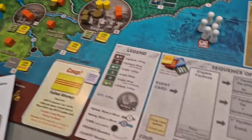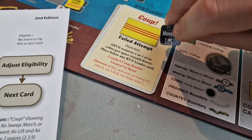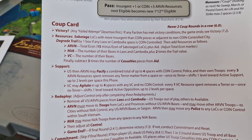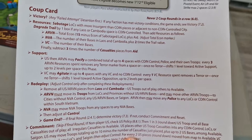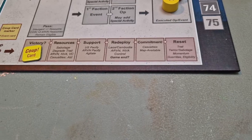Alright, so we're going to do the coup round. We drew our coup card — it's the Failed Attempt — and we have the little reminder on it: the Monsoon effect, which limits what you can do on the card before the coup. Now we're going to work through the coup card on the sequence of play and show you what you do in the coup phase. This is a good thing to get a grasp on when you're first playing, because until you see the coup round happen, you don't realize how the game state and map state can change.